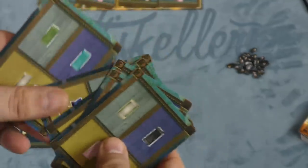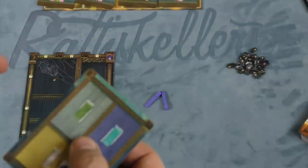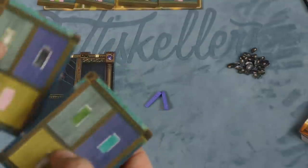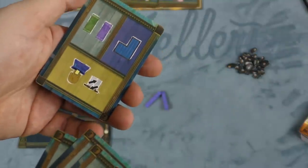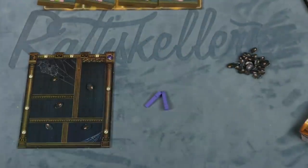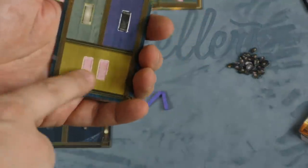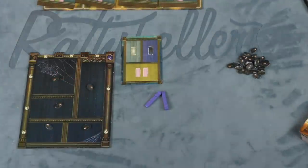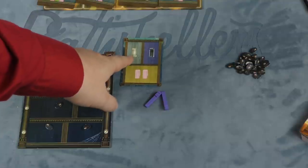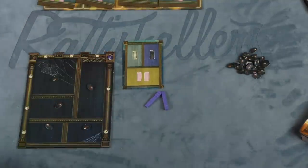Each round, each player gets shuffled and handed six cards. You look at them, play one, then pass the other five to the next person. After everyone has played and revealed their card, you take the five passed to you, pick one — and you do that five times; the last card isn't used.